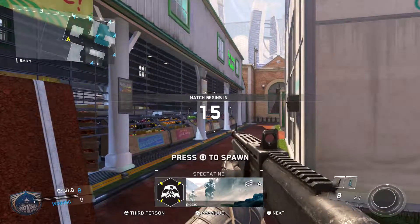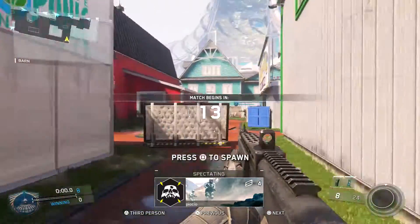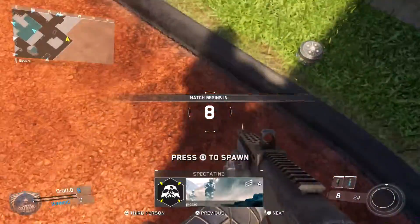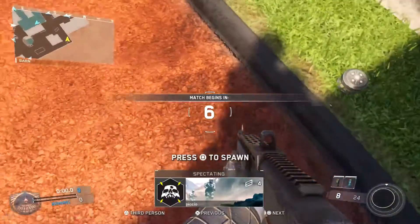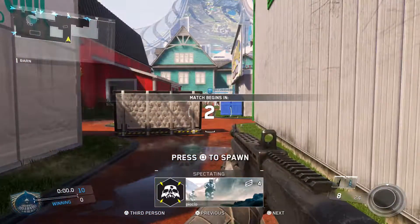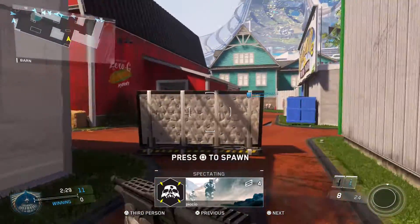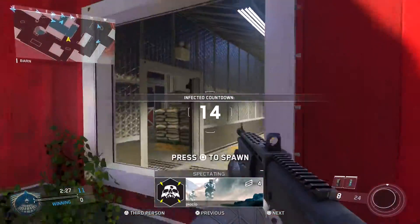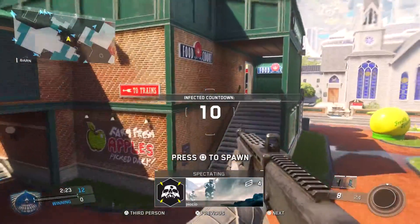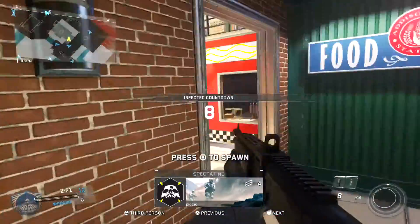When you join an infected game, there's going to be a countdown before you can move, and then there's going to be an infected countdown. All you're going to want to do is not spawn — wait for both countdowns to complete and then somebody else is going to get infected first. Then you're going to spawn in. You're going to want to wait like maybe two seconds after the first infected is chosen before you spawn in.